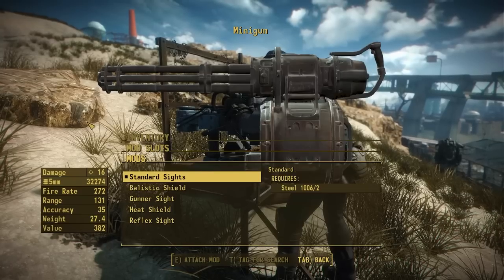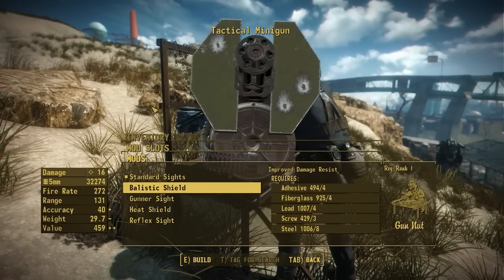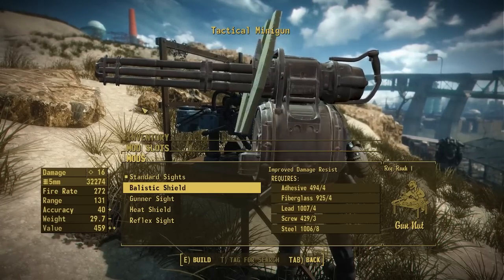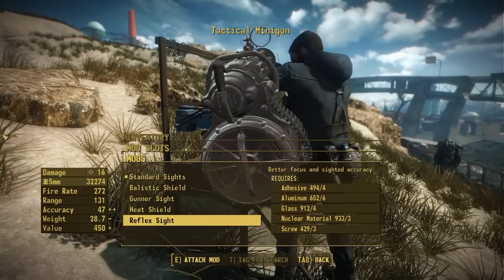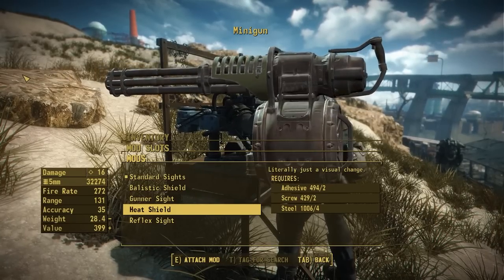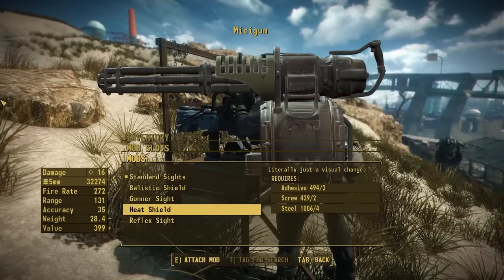Believe it or not, we do have some attachments for the scope category. This category is the only one that doesn't spin with the barrel, so it's the only way to add a static attachment. You'll see options here that aren't actually scopes — like the ballistic shield, which grants damage resistance when equipped. There are semi-functional iron sights as a homage to the Halo turret, the vanilla gunner sight, a new reflex sight by Pig with a proper reticle, and finally the heat shield, reminiscent of the shoulder-mounted machine gun — pairing it with certain barrels creates really cool aesthetic changes.